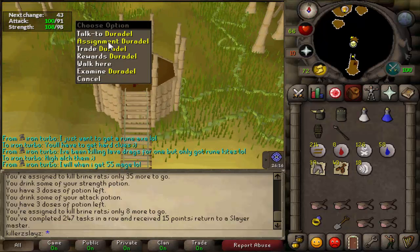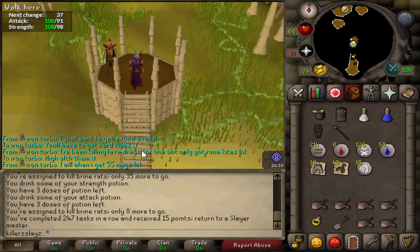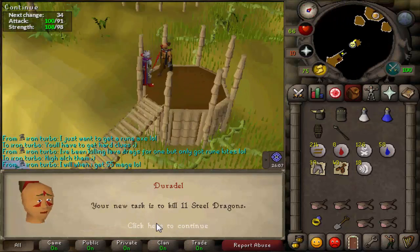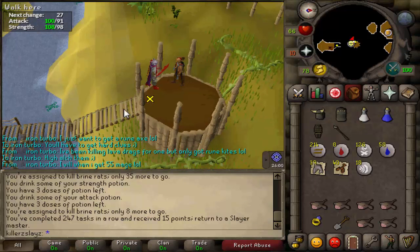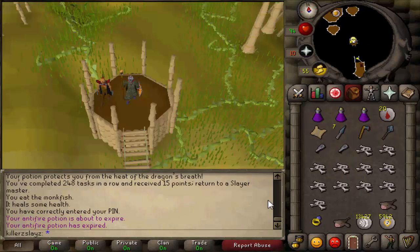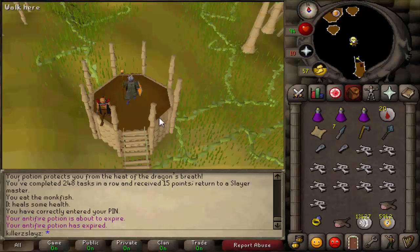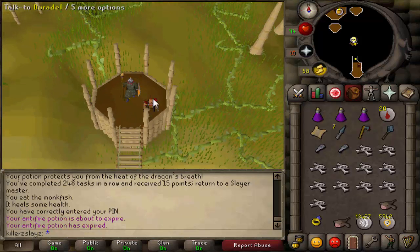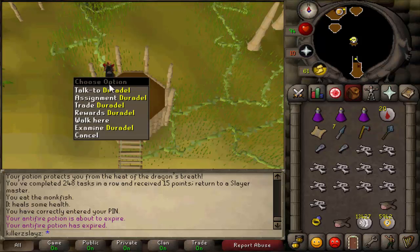Let's dive in and get my next task - hopefully a decent XP task. 11 steel drags. I'm going to do them just because I like to cast fireball on them and chill out for a bit. That's all my steel dragons killed and in my inventory is the loot. I did get a hard clue scroll and 2 loot half keys, so it's not too bad. I would give you the XP rate but OSBuddy isn't actually working properly at the minute due to a recent update - it's not giving timers or anything like that.